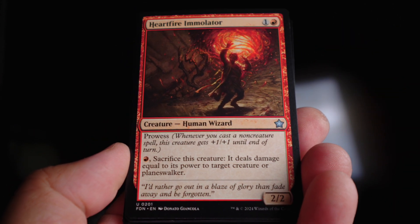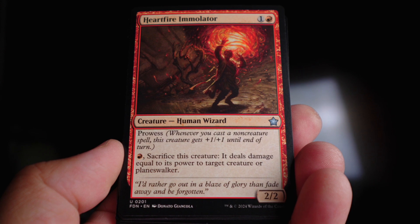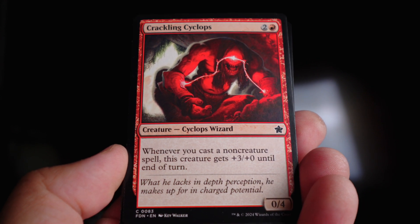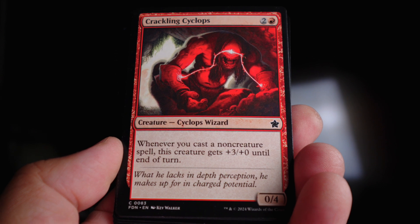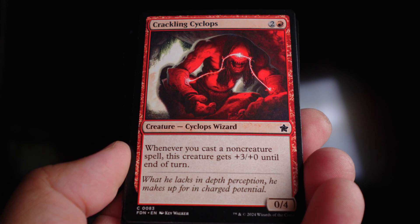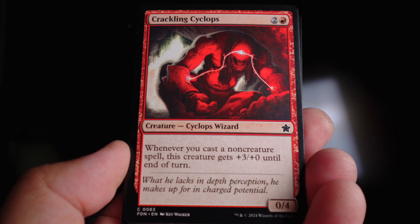Heartfire Immolator is two mana for a two-two with prowess — a solid two-drop. You can also sacrifice it to deal damage equal to its power to a creature or planeswalker. Crackling Cyclops is not bad in a blue-red deck — two and a red, and whenever you cast a non-creature spell this creature gets plus three plus zero until end of turn. There's no limit on that, so hypothetically cast as many non-creature spells as possible and this thing can get really, really big really fast.